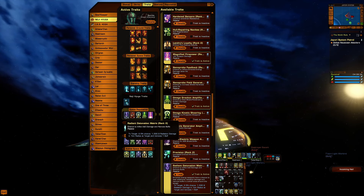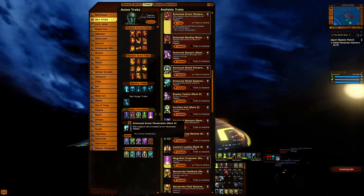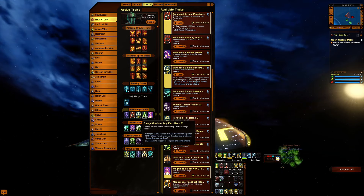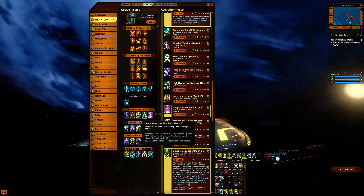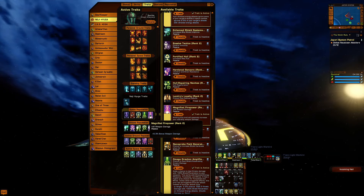On reputation we start off with Radiant Detonation — it didn't do that much damage so this can be replaced. Then Tyler's Duality, Enhanced Armor Penetration, Enhanced Shield Penetration, Omega Gravitic Amplifier, and Magnified Firepower.